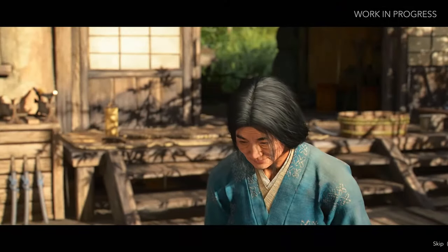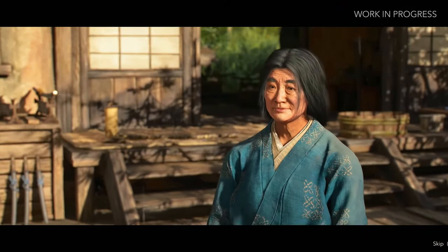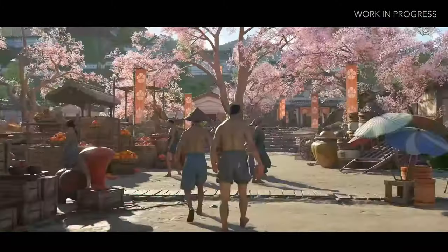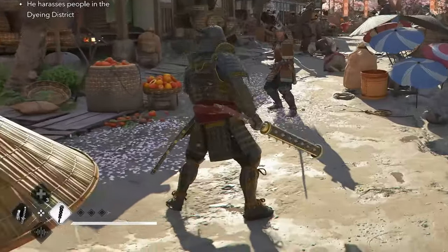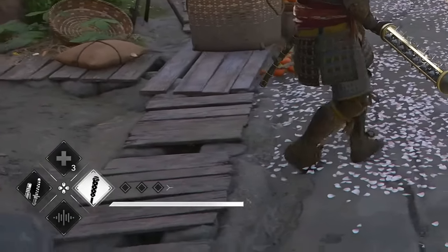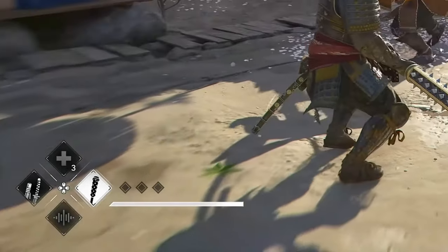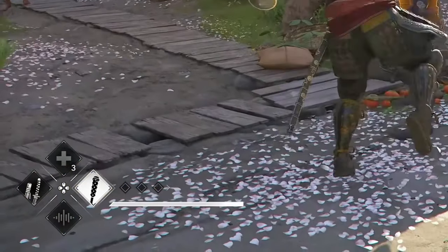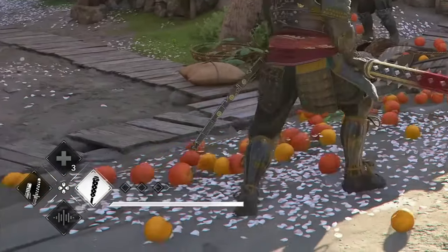Yasuke goes to talk to this lady and then we get an assassination quest — we're looking for Fujioka. The camera pans to the assassination target Fujioka. On the bottom left of the screen, Yasuke is gonna be able to switch between two weapons with the directional pad, with healing on top. I'm not too sure about the bottom action — I'm guessing it's gonna be an eagle vision sort of thing.